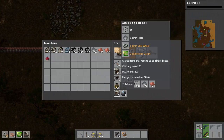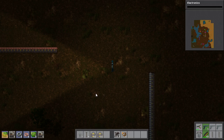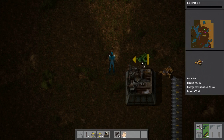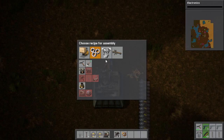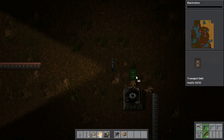We need to build two assembly machine 1s. The first is going to be used for the preliminary operation where we take our iron plate and turn it into something else. We use an inserter to take the iron plate and put it into the assembler, which is going to produce an iron gear wheel. Then we take that and put it on a belt.